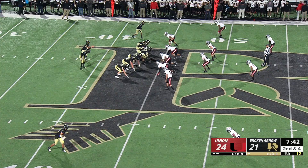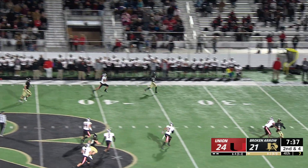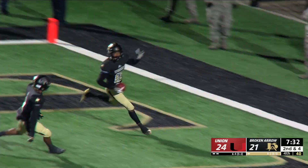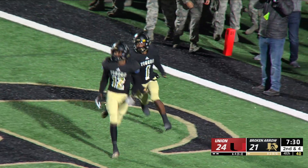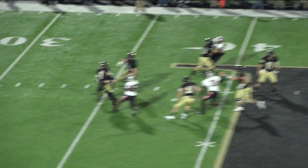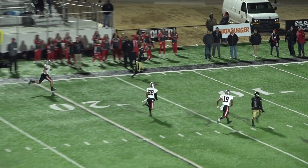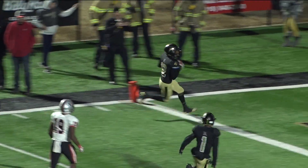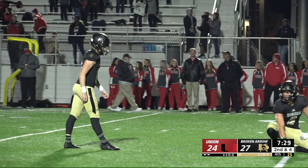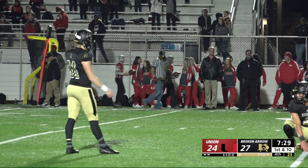Jake Reigns, play fake, rolls — they're going to throw the wheel with him. Firing the wheel route to Marion Horn. Horn hauls it in to the 20, to the 10, to the house. Touchdown, Broken Arrow! The Tigers take the lead. You sneak Marion Horn in as your tailback and run a wheel route — fabulous. It's a 56-yard touchdown catch by Marion Horn and it's 27-24. Credit Jake Reigns for standing in there because he took a shot.